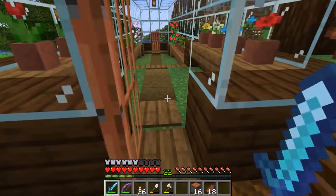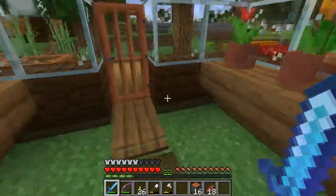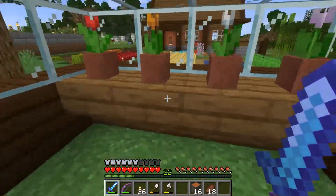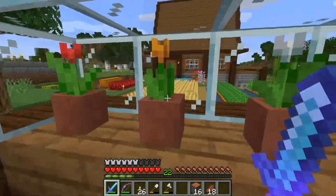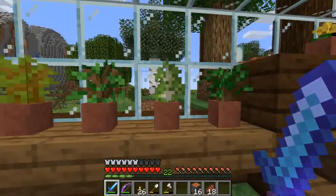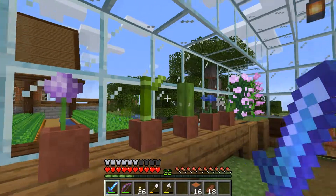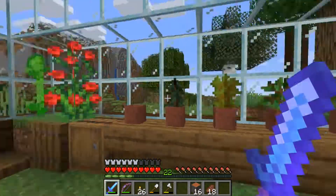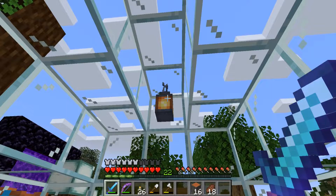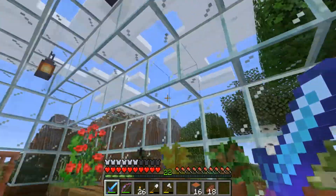And then we have a classic — this is the way the English lay out their greenhouses. We always have this sort of shape: wood at the bottom, then the glass, and it's always a sort of triangular shape. I have found out that lanterns attach to glass — how about that, guys? It looks fantastic, so much nicer than having to put beams in the roof.